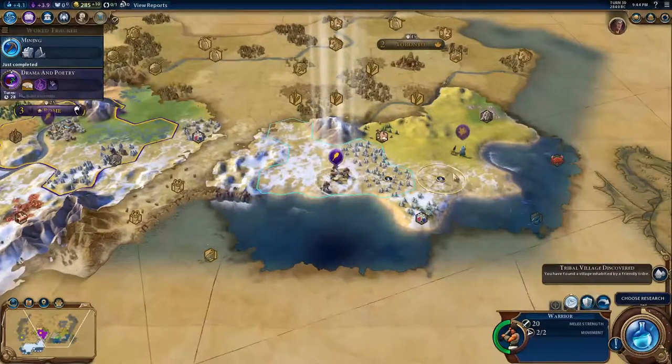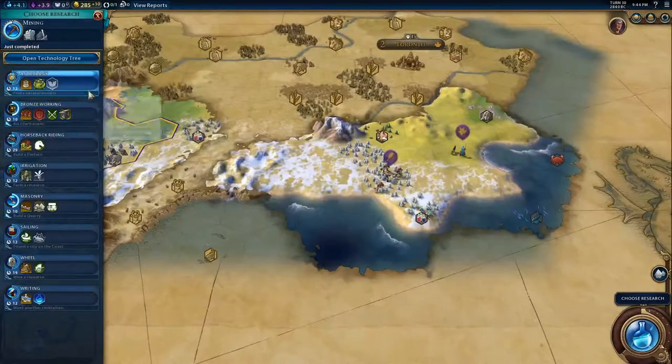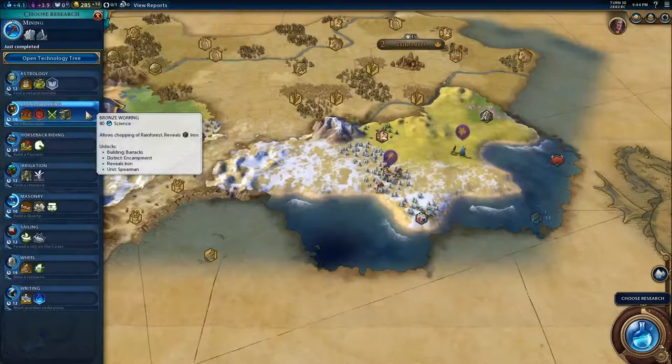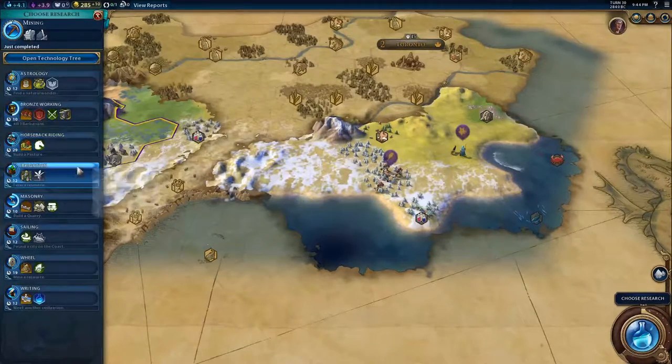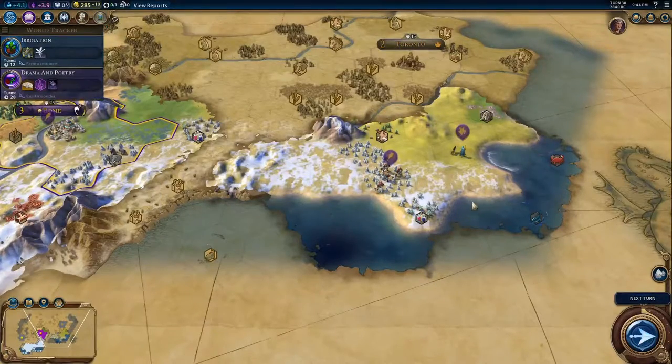Bronze working — I kind of need that. I don't know how fast, though. Oh — didn't I ever get irrigation? I never got that. Let me get irrigation. And that's all the time I've got for this episode.